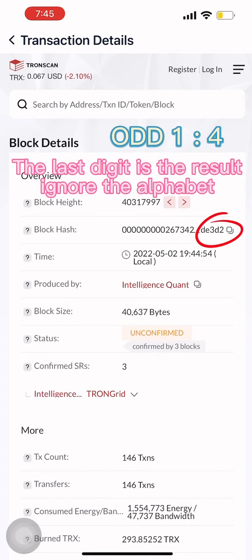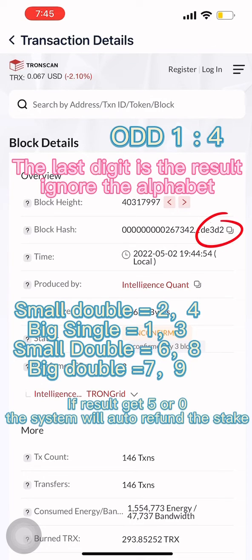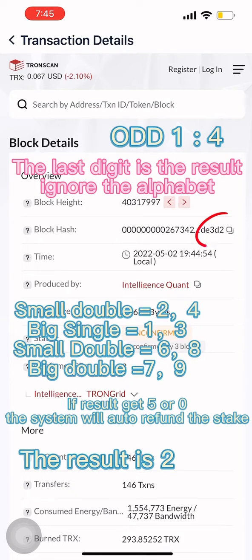The last digit is the result — ignore the alphabet. Small double is 2, 4. Big single is 1, 3. Small double is 6, 8. Big double is 7, 9. If the result is 5 or 0, the system will auto refund the stake. The result is 2 — player wins.